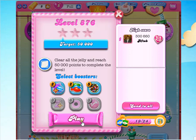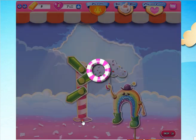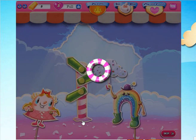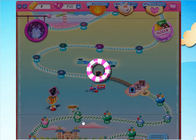Hi friends, today we will play a game. In front of you is Candy Crush, and it's a level. I am playing with you at level 876 today, but there's a net problem, that's why I am confused.